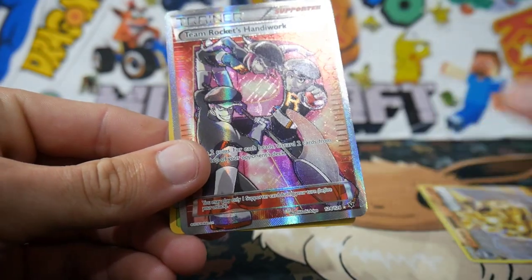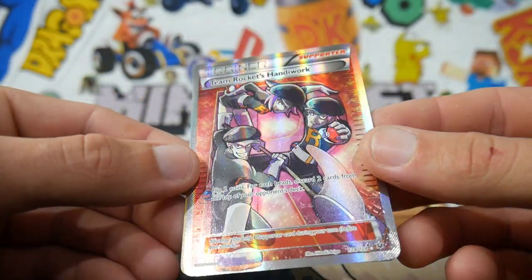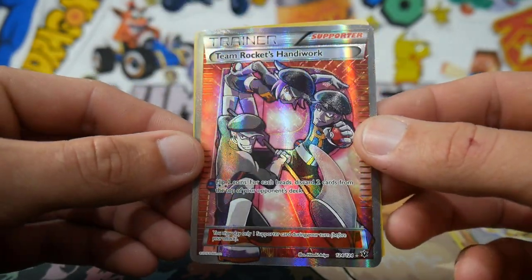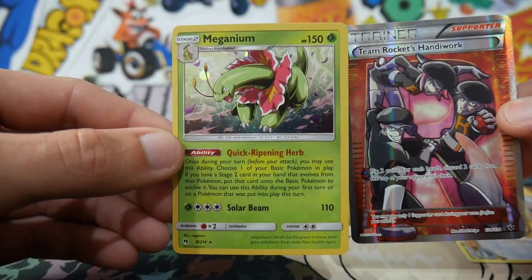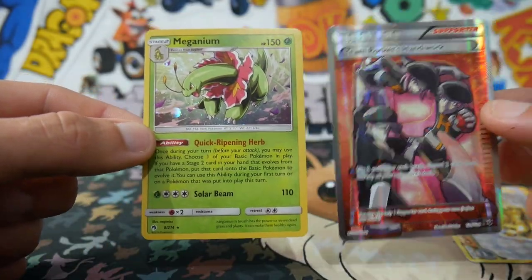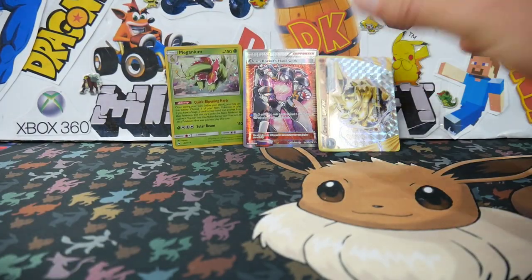We have the Carbink BREAK right there, not bad at all. And then we have that Team Rocket's Handiwork Full Art Trainer Supporter Card — that is awesome. 124 out of 124. And then the Meganium card, which is actually a Burning Shadows card from the set. Hopefully you guys did enjoy today's video. Make sure you leave a like, subscribe if you guys are new, I really appreciate everyone for coming along. I'll see you all in my next Pokemon video — peace out, guys.